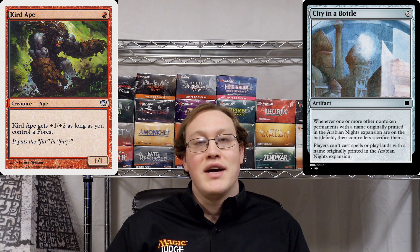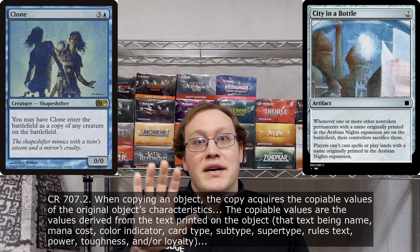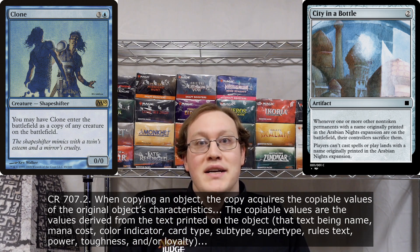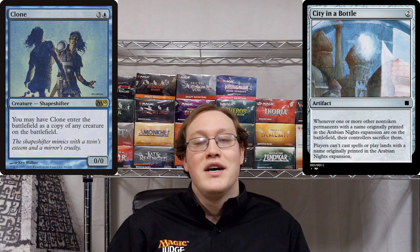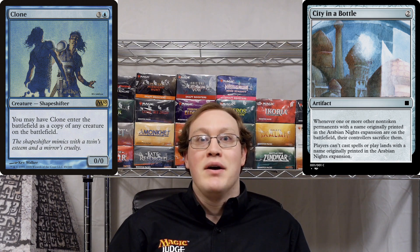Now let's take a look at Amy's Clone. Unfortunately I've got some bad news for Amy, which is that when you're copying an object, one of the things that gets copied is in fact the name of the card. So that means that even though Clone was originally printed in Alpha, this Clone is currently named Curd Ape. And that means that it has a name originally printed in Arabian Nights, and so it's going to meet the exact same fate that the Curd Apes did.